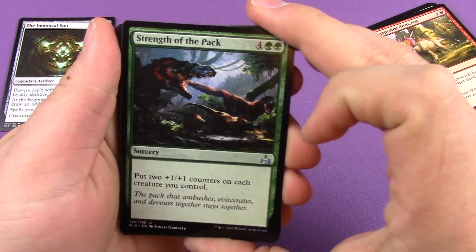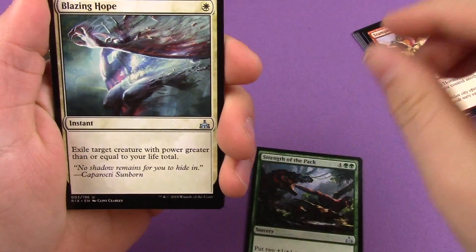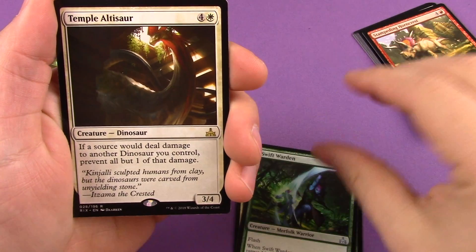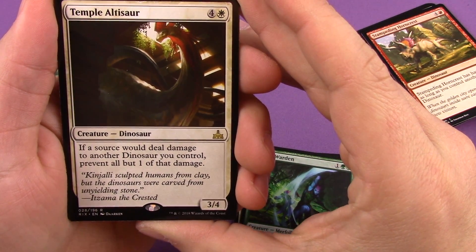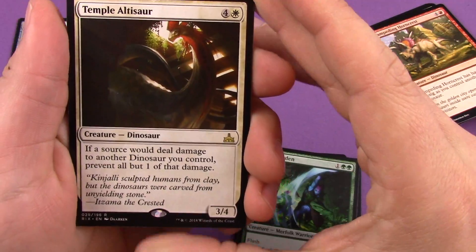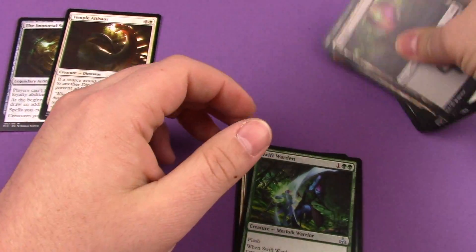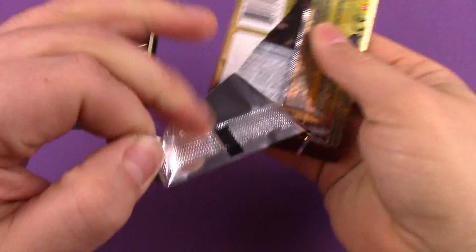Pack two: we have Strength of the Pack, Blazing Hope, Swift Warden again, and Temple Altisaur — a five mana dinosaur. If a source would deal damage to another dinosaur you control, prevent all but one of that damage. Not too shabby, not as good as the first, but that's okay — can't always win as much as I'd like.